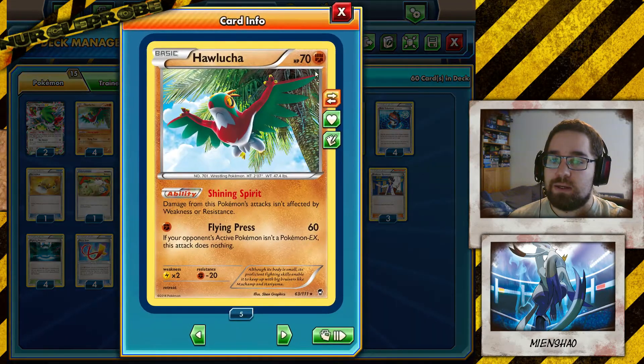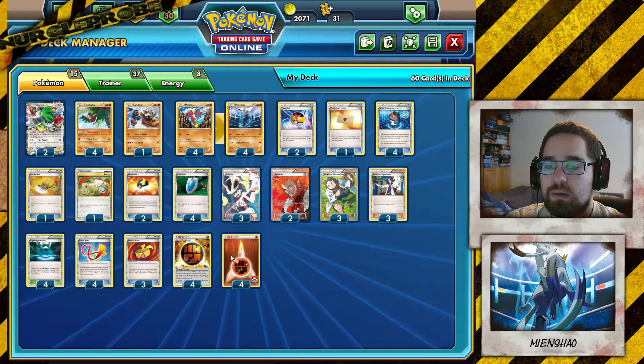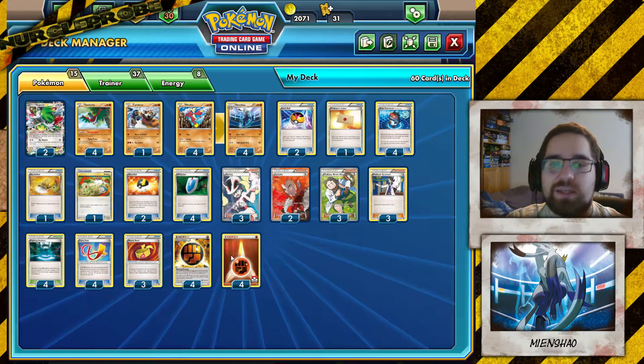You have to remember that Hawlucha is definitely a good attacker against those kind of Pokemon. Enjoy the deck, try it out — I'll see you next time. Bye-bye.